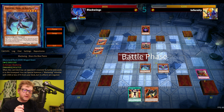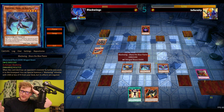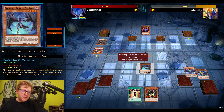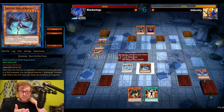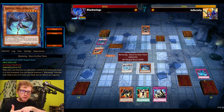The synchro Infernity build was running Infernity Inferno — the trap that's like a big Foolish Burial for the deck. Old school Infernities were running that one. This particular Black Wing deck from 2009 had access to powerful synchros like Brionek, Contestor, and so on.